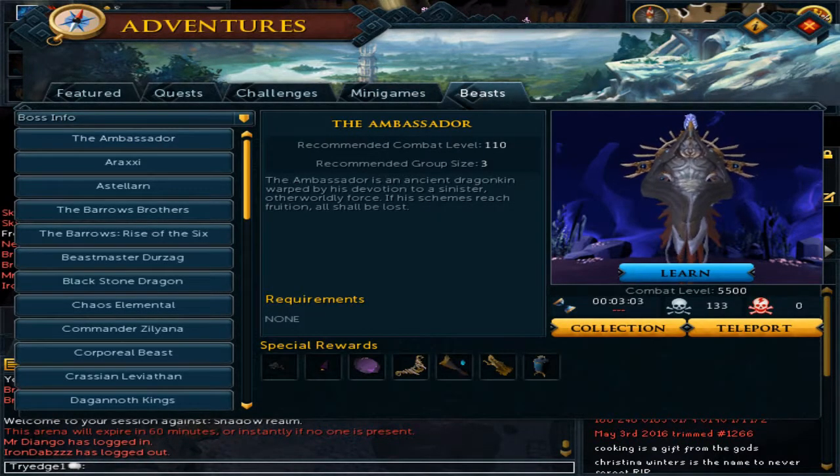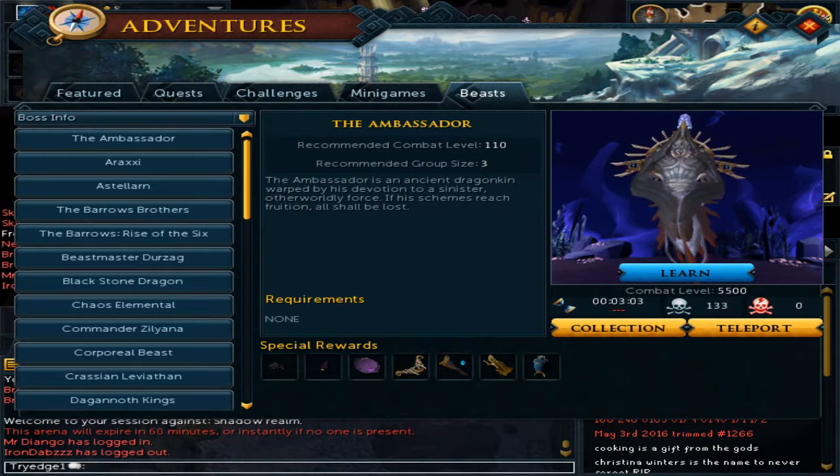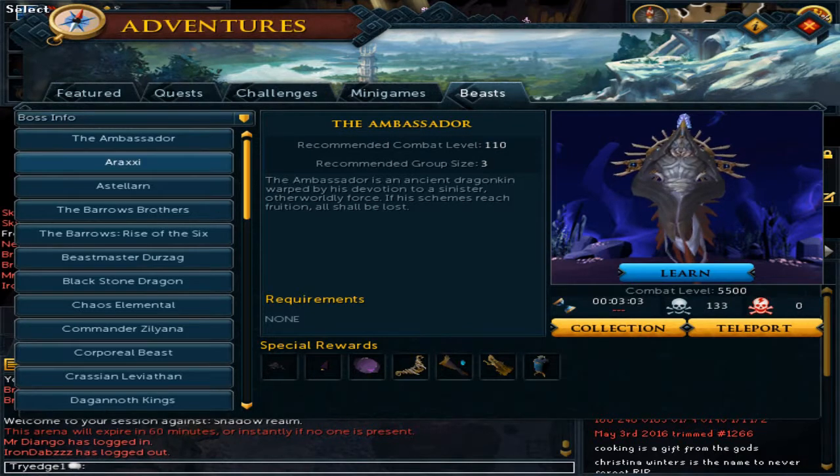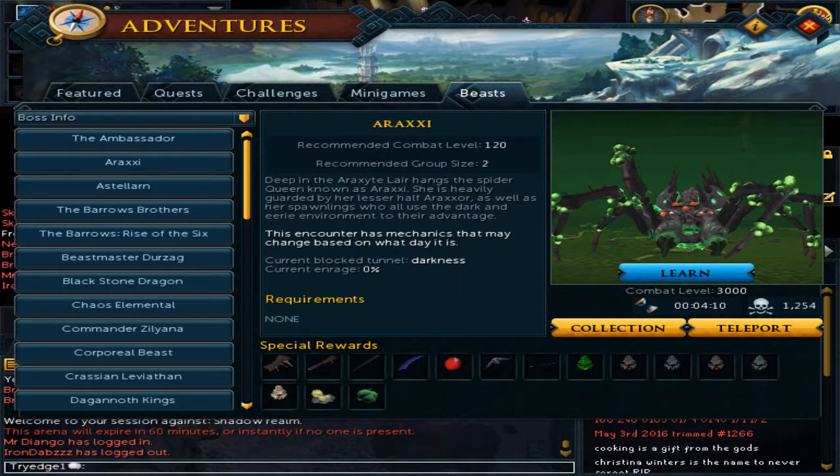For PVM, it is good for all elite dungeons 1, 2, and 3 for surging through the long tunnels and pathways to the bosses. It is really good for Araxxor, mainly for the darkness path — which is currently blocked so I am unable to show you — because you are able to surge and blade dive to the light much easier.